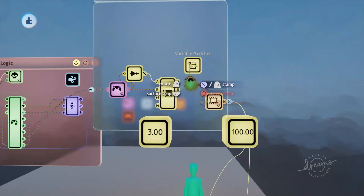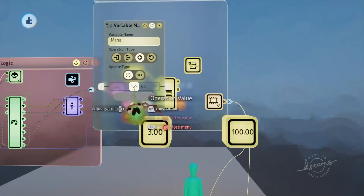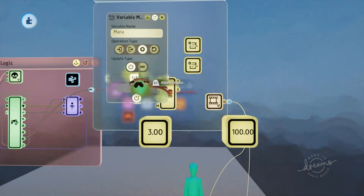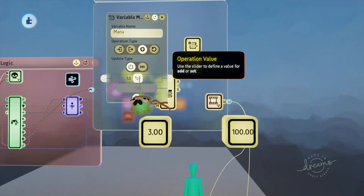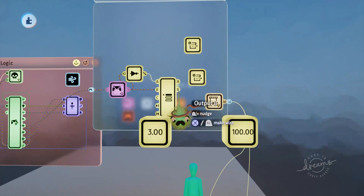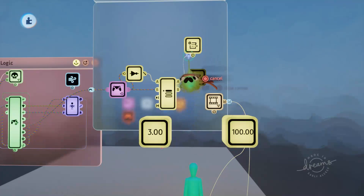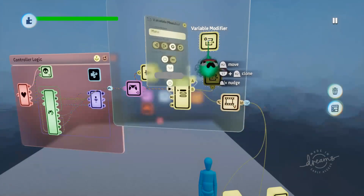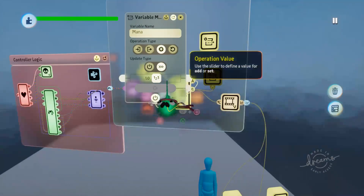We'll need some variable modifiers to update our mana variable. We'll change these to modify the mana variable and add a negative number - negative two. We'll also want the mana to recharge, so we'll need another modifier that adds one to the variable so it recharges slower than it gets used. Whenever port B is active we'll be attacking and deducting the mana, and when we're not attacking the mana will recharge again. We'll change both of these variable modifiers to update continuously.